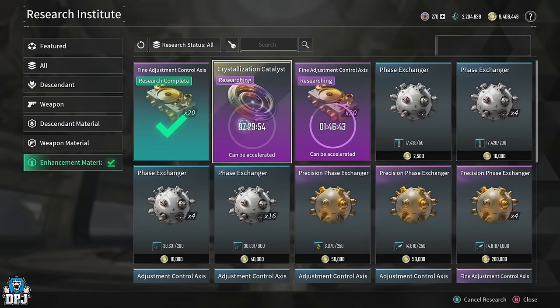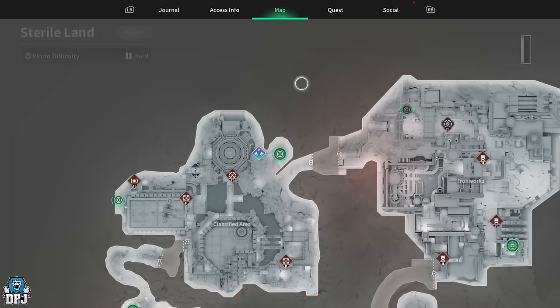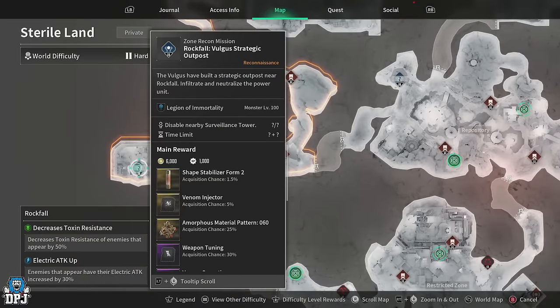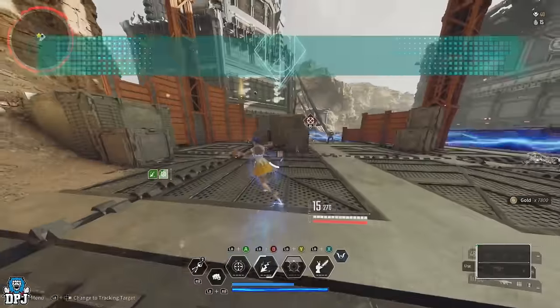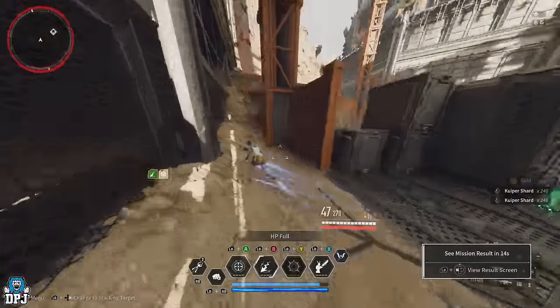The crystallization catalyst consists of 5 parts — the first 4 being materials covered later — but the main material is the crystallization catalyst blueprint. I got so many of these fast by farming 3 different amorphous pattern materials: patterns 60, 62, and 64. All 3 have a 25% drop chance and are all farmed from the 3 zone recon missions on Sterile Lands on hard mode. Farming them is a breeze — just rotate each one and you'll get loads of these amorphous pattern materials.